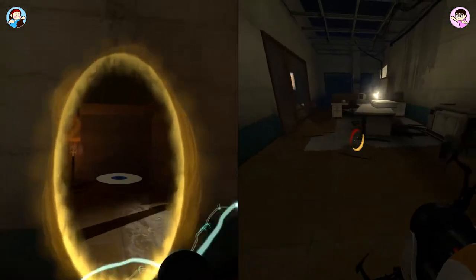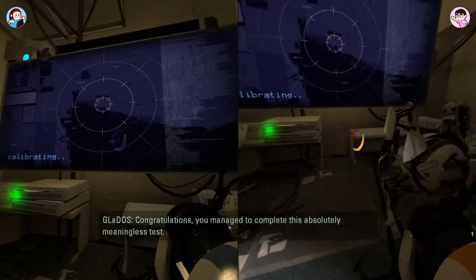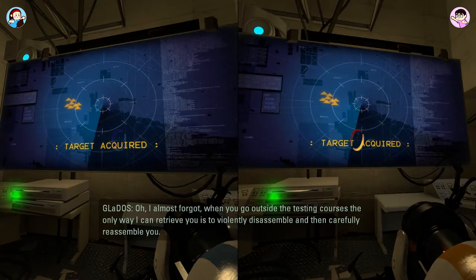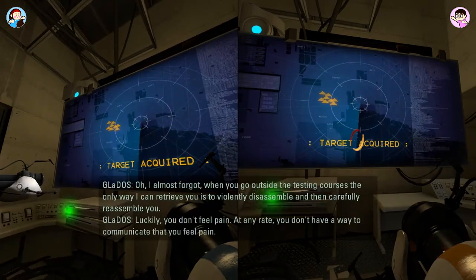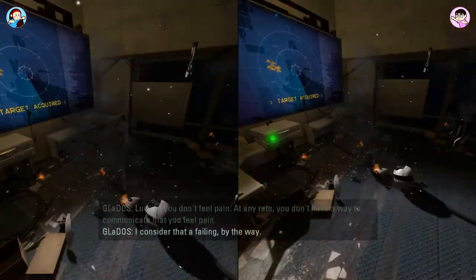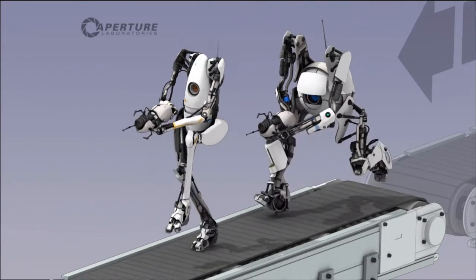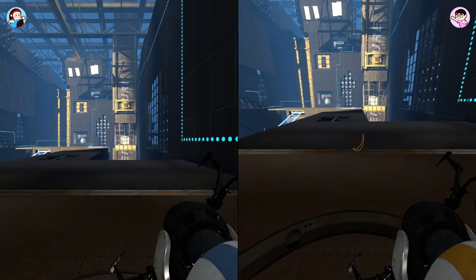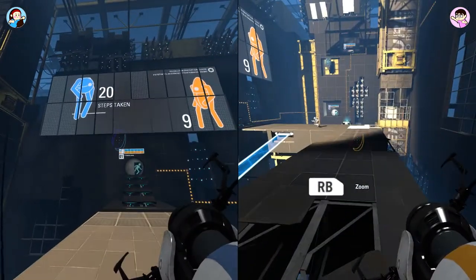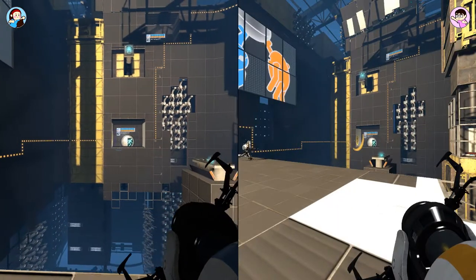I found the compact disc! Let me get - it really is like a Wii. GLaDOS says: 'Target acquired - let me disassemble you, then carefully reassemble you. Luckily you don't feel pain, or at least you have no way to communicate that you feel pain. I consider that a failing.' So she said the only way for us to get out of there was to be exploded and reassembled because we weren't in a testing course. That was all six - so that's the first part done.